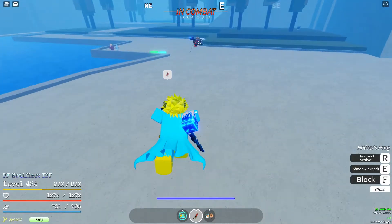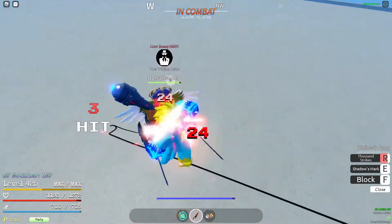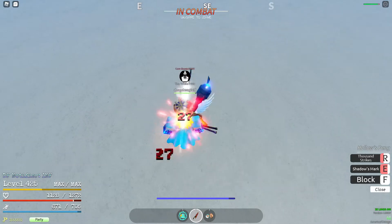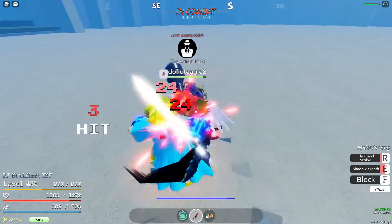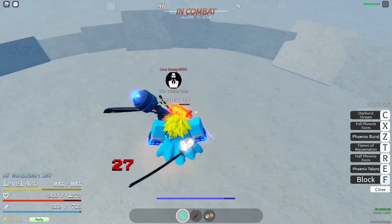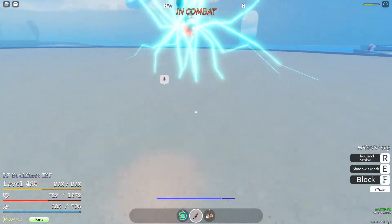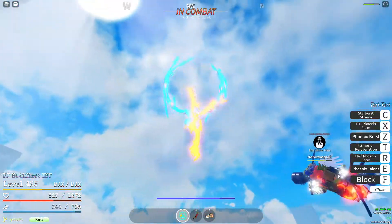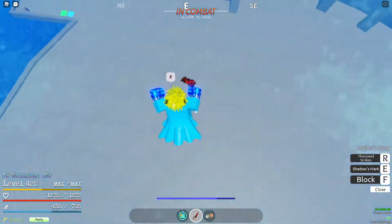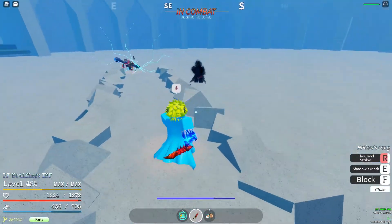3, 2, 1, go. Oh, you canceled my 1000 Strikes. I blocked. You do so much damage with that style. We got a nice hit on there. I'm going to have to use some Phoenix Talons. Nice. Nice combo. I'm going to have to fly away and heal. That hurt a lot. I dropped it from the sky. Oh, I nearly got a really busted combo there.